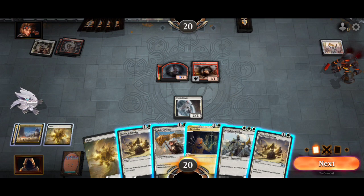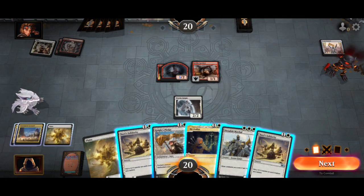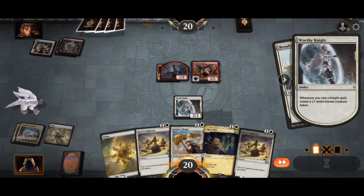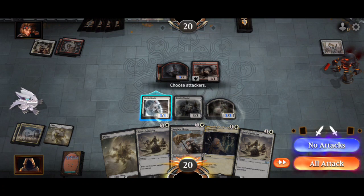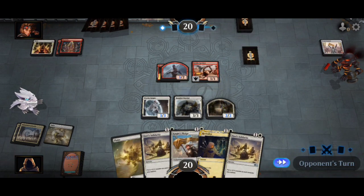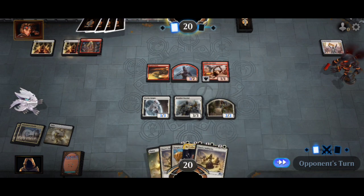We're gonna go ahead and do that, and then we'll play the Benalish Marshall. We get a one-one white human creature token with the plus one plus ones — you love to see it. We will not attack for now.